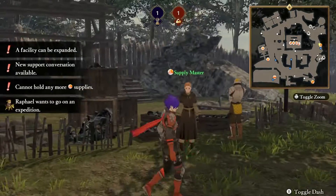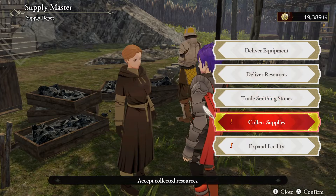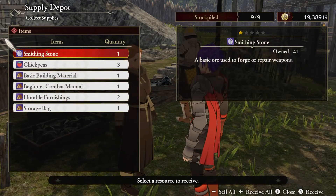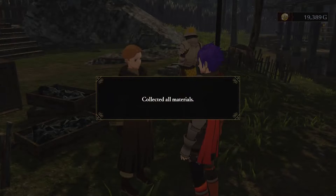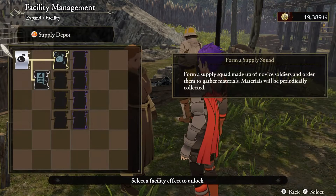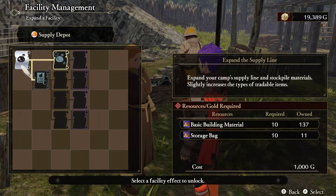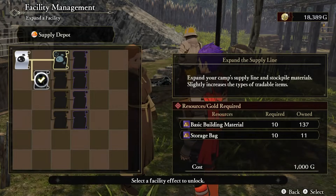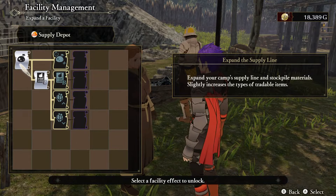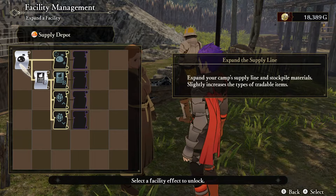Let's go exploring and chat with the supply master so we can start collecting supplies. We'll receive all the material we need and expand the facility if necessary. We have enough material for the storage bag, so let's go ahead and increase that effect — it says it expanded our camp supply line and will stockpile materials, slightly increasing the type of tradable items.